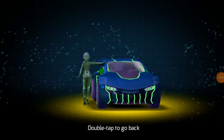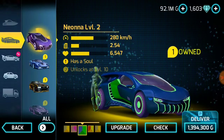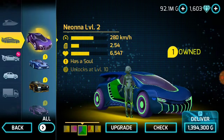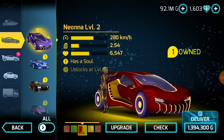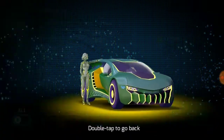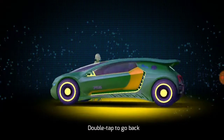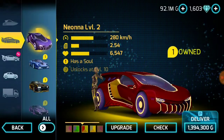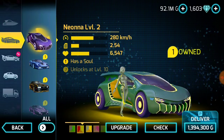Hey, what's up guys, it is Doolittle playing Gangstar Vegas, welcome to a new video. Today we are gonna make a review on this awesome card which we just got from the new event, completed by using diamonds. This card is really next-gen — just look at these colors and detailing. It's really futuristic and awesome. It has a soul ability and another ability — a nitro which will unlock at level 10.